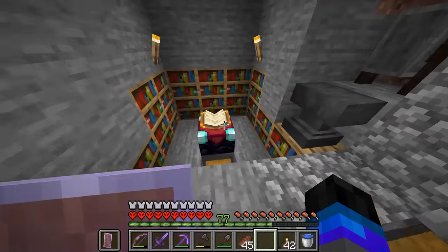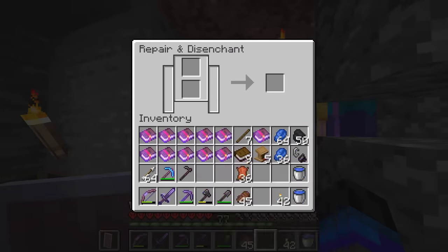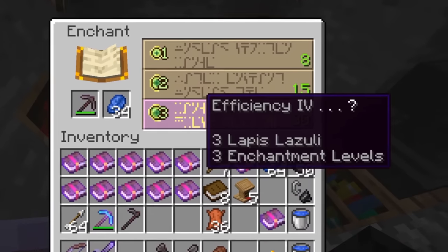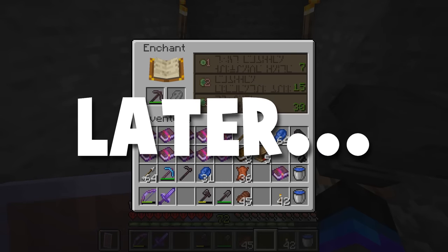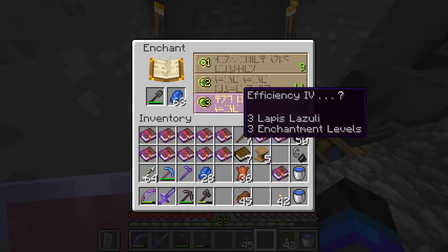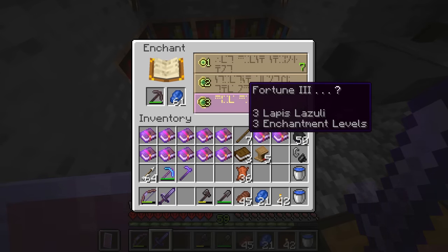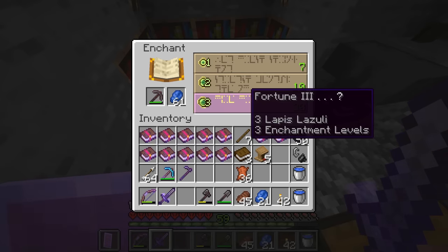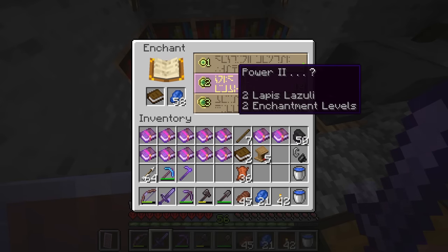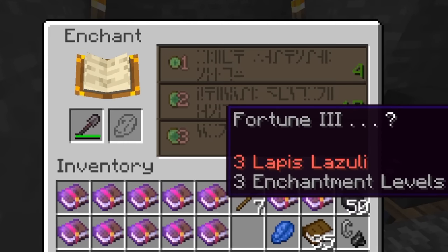I'm back in the enchantment dungeon and I'm here to try and enchant this stuff. I think because I have efficiency 5 guaranteed on my pickaxe due to the book, I'm actually going to use this pickaxe on a grindstone and then try and find a fortune 3. Unbreaking 3 on our hoe. All right, Fortune 3 - it is most important to have on the pickaxe, so I'm going to do that over the axe. All these are going to pop up with Fortune 3 now. Fortune 3 on the axe - we get a bunch of other good stuff as well. Fortune 3 on the shovel.